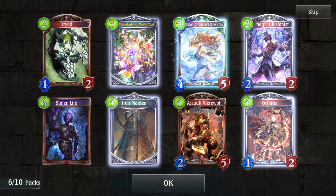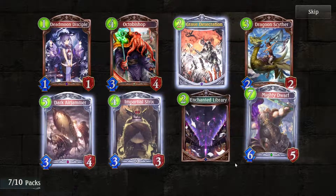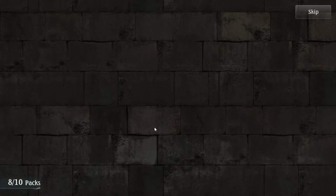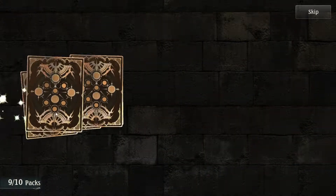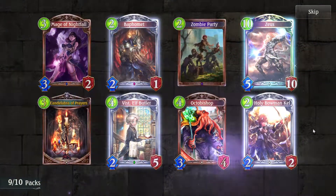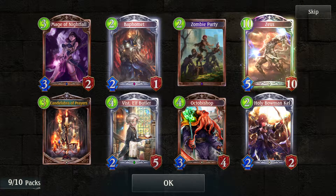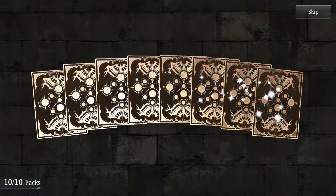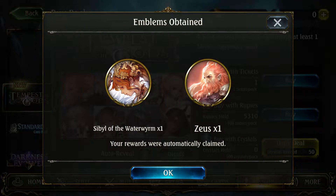Sibyl is very good to have. I like her better than Orboros because I think Orboros is generally quite weak stat-wise. Dragoon Scyther — that's pretty good. Elf Butler, Luminous Mage. Here we go — Zeus! I have mixed feelings about him; he's generally a very good card but I'm not sure what deck I'll put him in. Candara of Prayers is very good for Havencraft. Last pack — no legendaries but quite a few goldens: Captain Lisha, Jungle Warden, and Judge of Retribution are all good. A pretty decent first 10 packs.